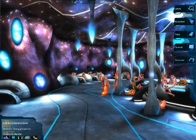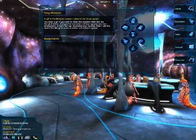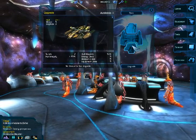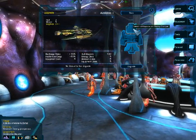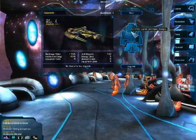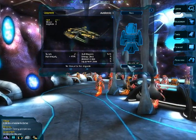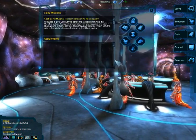Anyway, so... upgrading. The logbook. It's a hard choice — the hull or the engine. I think I'll go with the hull, since we get a new shiny turret and a new weapon class. Woohoo!